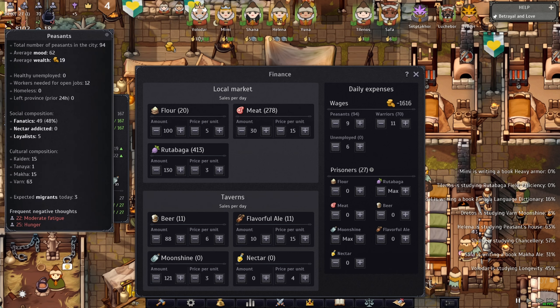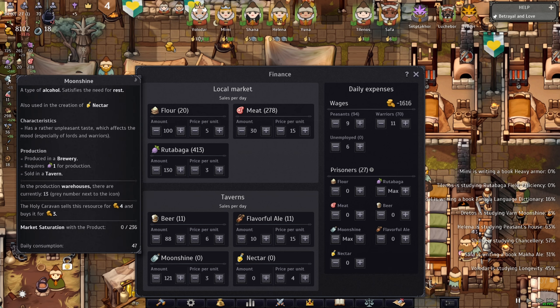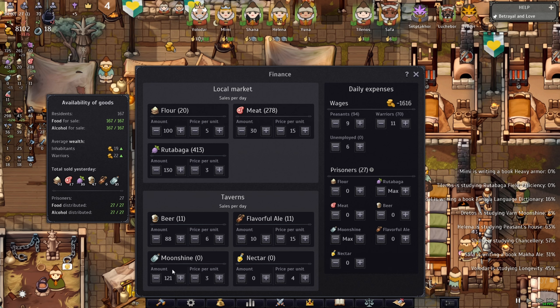A lot of peasants are going to buy beer instead of moonshine — they may not buy moonshine at all. The excess moonshine will go back in the warehouse, which is a good thing. That's why you have to calculate all that. I also have flavor ale but I'm only selling 10 of them because I don't make a lot of ale.